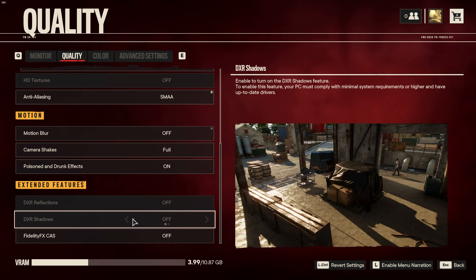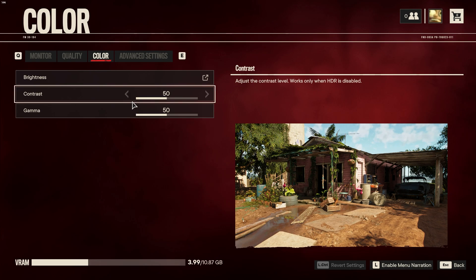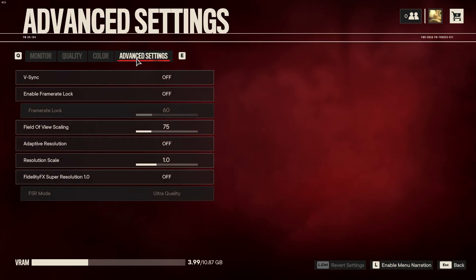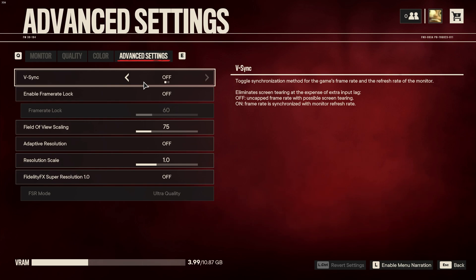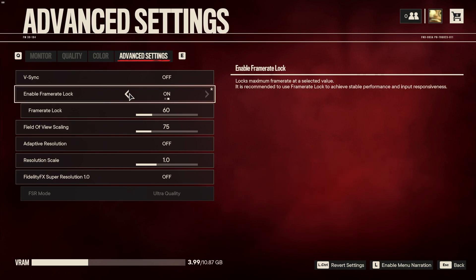DXR reflections and shadows aren't available to show here as I don't have a super new graphics card. On the color tab there's not too much other than user preference options. In the advanced settings tab, V-Sync should always be set to off unless you're receiving screen tearing — turning it on stabilizes FPS but adds more input latency. If you'd like to limit FPS, use the frame rate lock and lower the number, which is useful if you want to record in OBS while your game is trying to max out your graphics card.